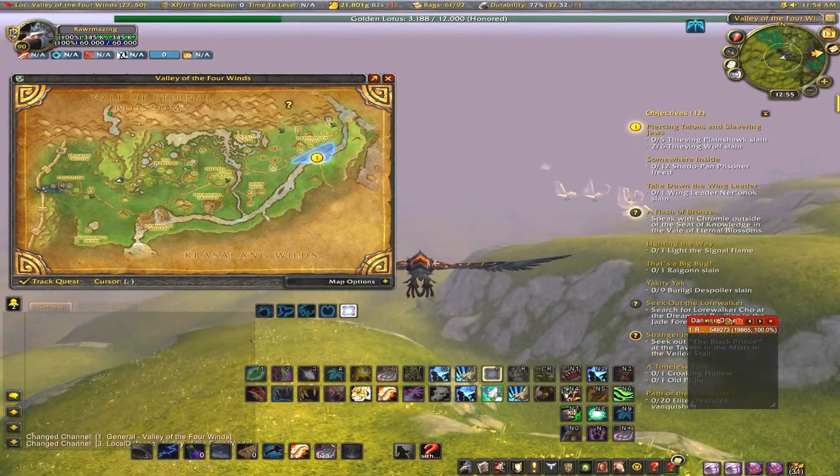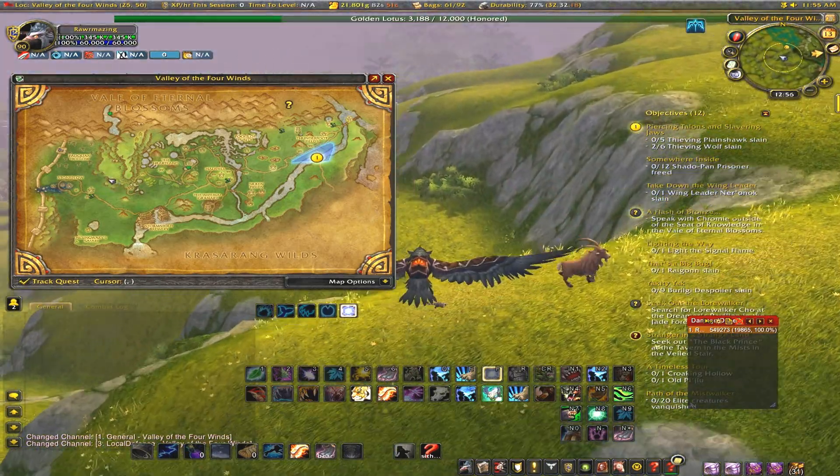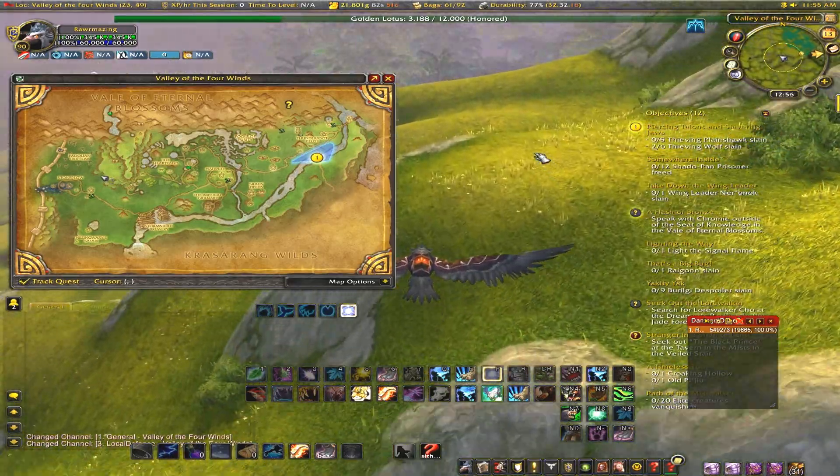Now why I say to go all the way over to the side is because on these hills you can find a couple rich Ghost Iron Ore veins and all other stuff. So it's actually a pretty good farming spot.